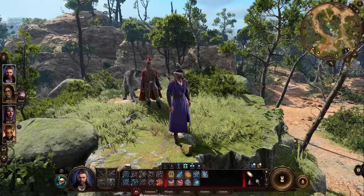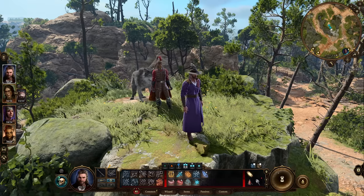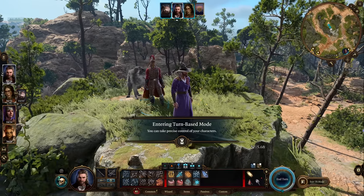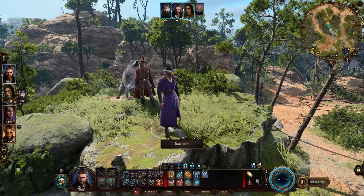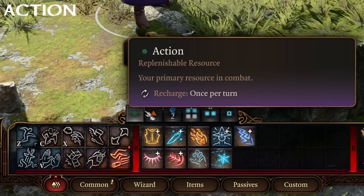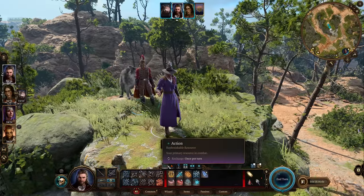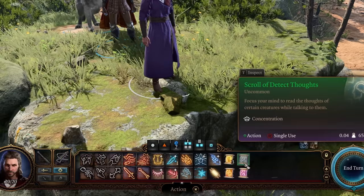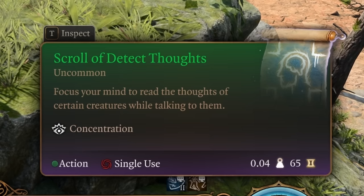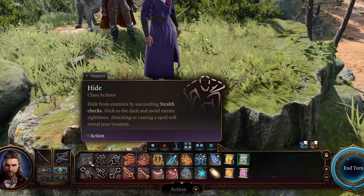Above your hot bar are a series of boxes. The easiest way to understand them is by entering turn-based mode. On your turn, whether in combat or turn-based mode, you get one action, one bonus action, and one reaction. The green circle represents your action — if it's green, you haven't used your action yet; if it's gray, you already used it. Clicking the green circle filters your hot bar to show only abilities that require an action, such as scrolls or spells like Mage Armor.